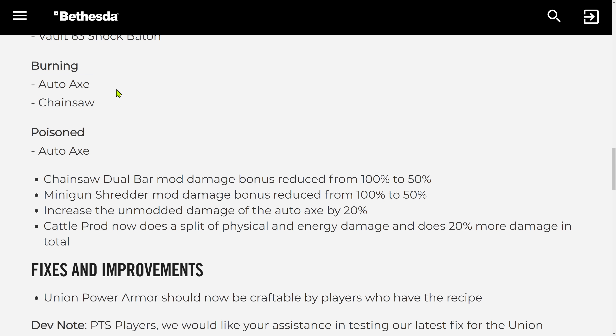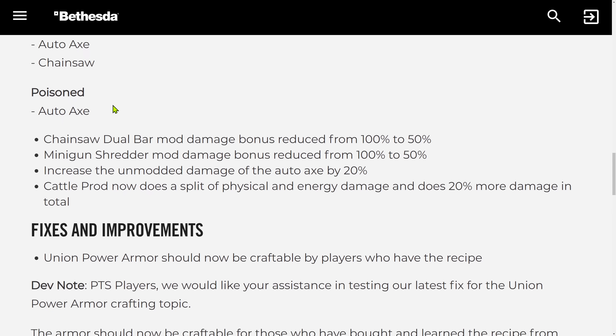Chainsaw and Autoaxe are the ones that interest me the most — the two MVPs of Fallout 76 melee builds. But that's not it, there is more.